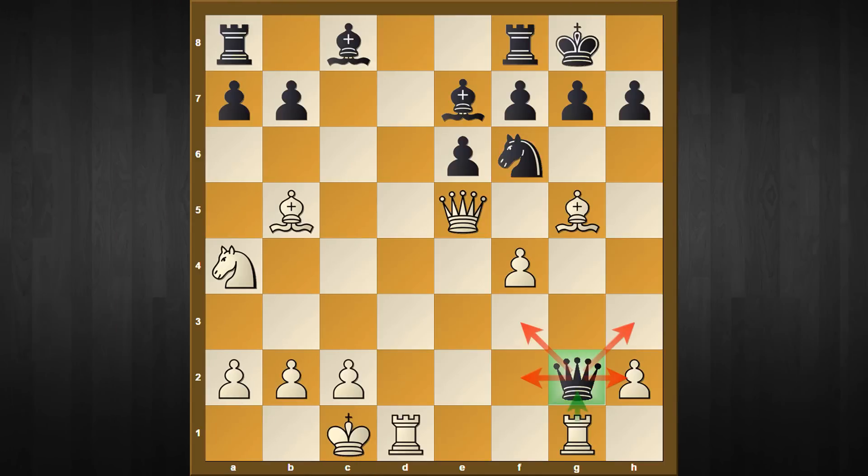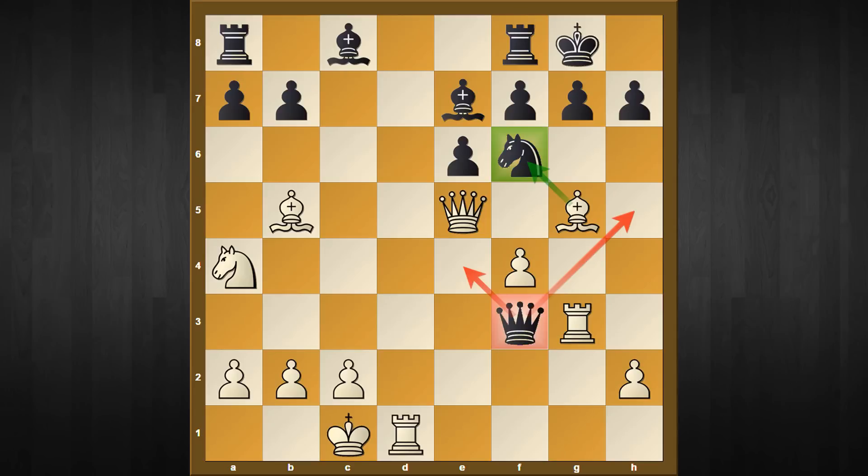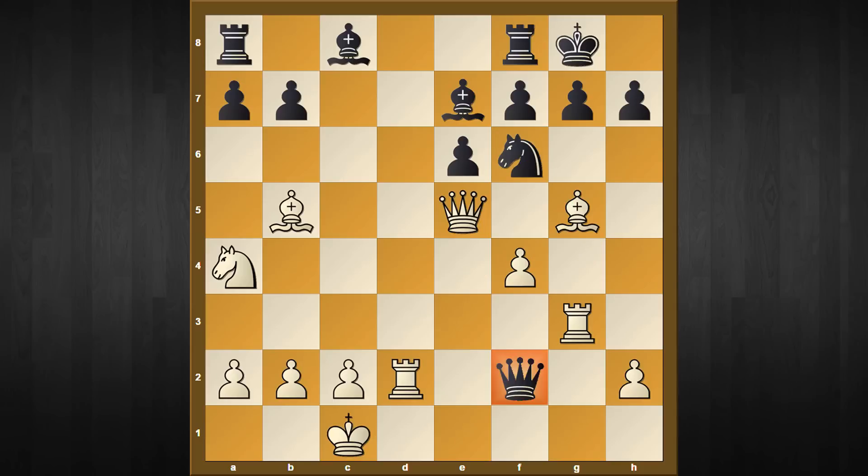Finally, what happens if your opponent plays queen to f3? At first sight this looks like a safer spot, but after rook to g3 black has to surrender the queen. Both queen to h5 and queen to a4 completely fail to the tactics of bishop to f6. And if your opponent continues with queen to f2 then, after rook to d2, the black queen is in a complete corner.